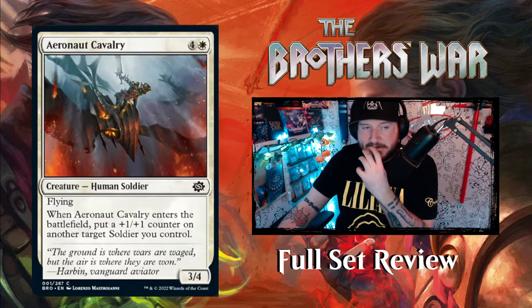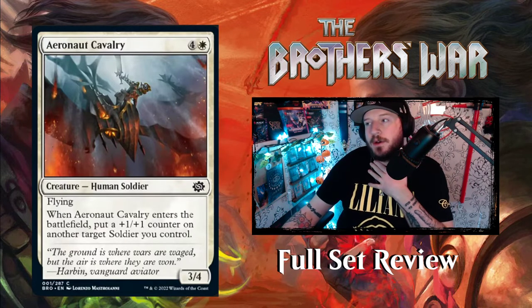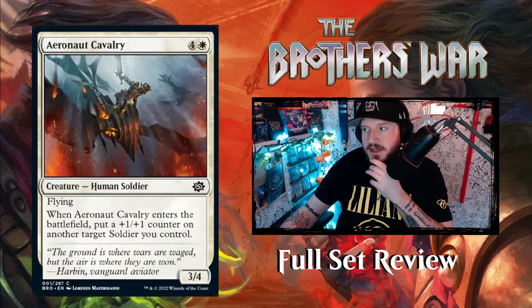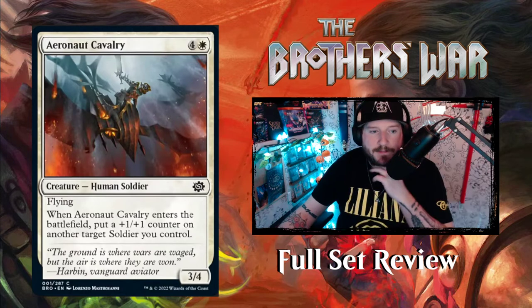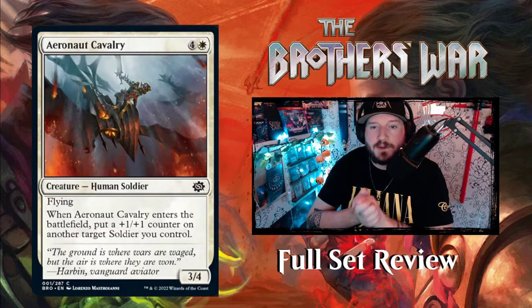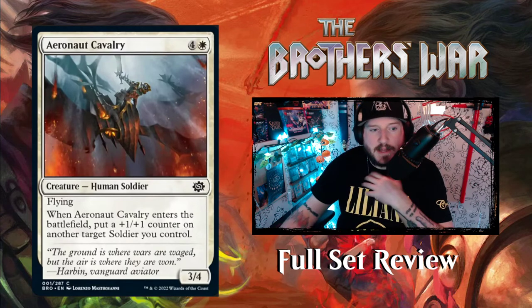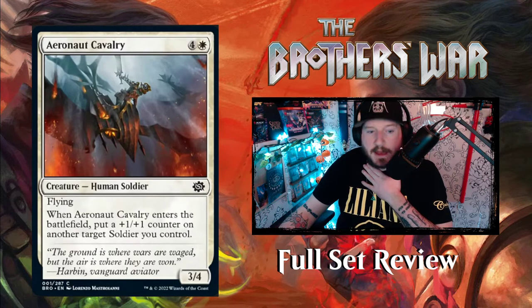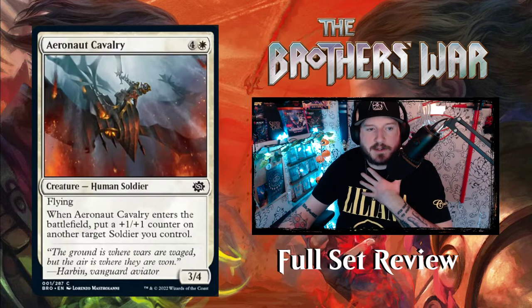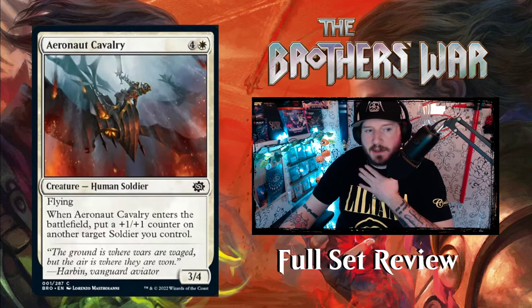Number one in MTG BRO — which is the most hilarious shorthand for a set we've ever seen — is Aeronaut Cavalry. It's four and a White for a 3/4 Human Soldier. You're going to see soldiers a lot; this set is about a giant war. Aeronaut Cavalry has flying, and when it enters the battlefield you put a +1/+1 counter on another target soldier you control. Not bad — five mana for a 3/4 flyer that buffs something.